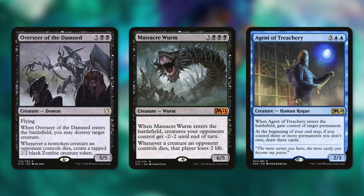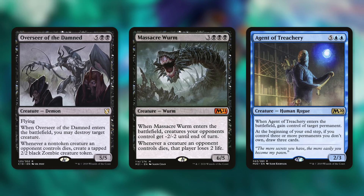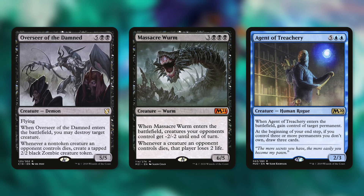Overseer of the Damned is another finisher that can be very effective. When it enters the battlefield, you may destroy target creature. Whenever a non-token creature an opponent controls dies, create a tapped 2/2 black Zombie creature token. Getting multiple copies can get you some tokens, destroy some creatures, and it's a 5/5 flyer hitting each opponent — five power coming at each opponent is not bad by any standard, depending on the time of the game and what creatures are in play.